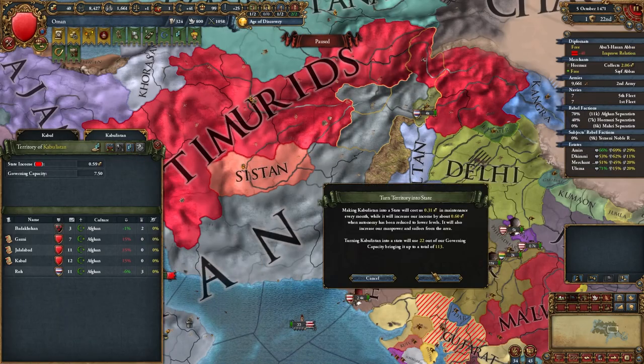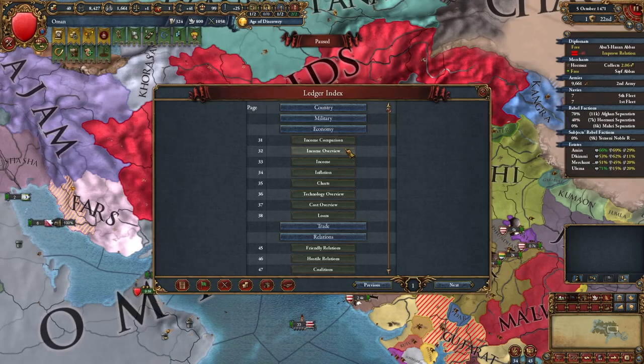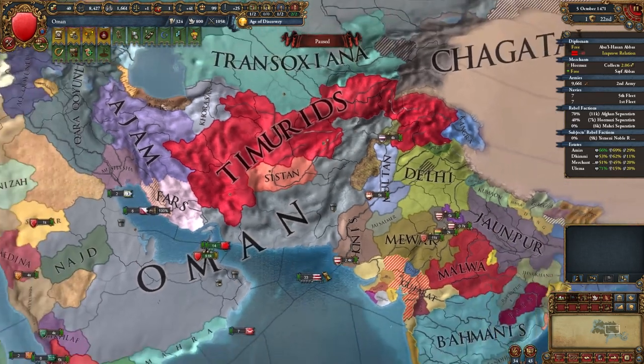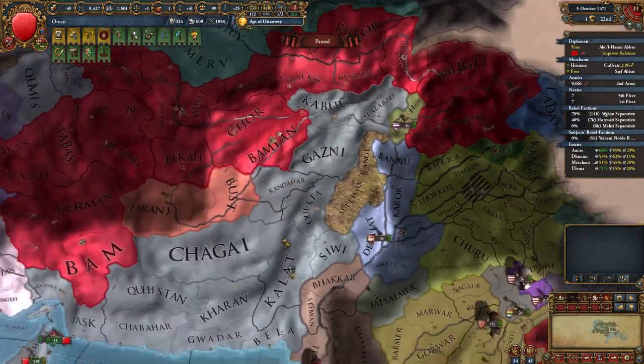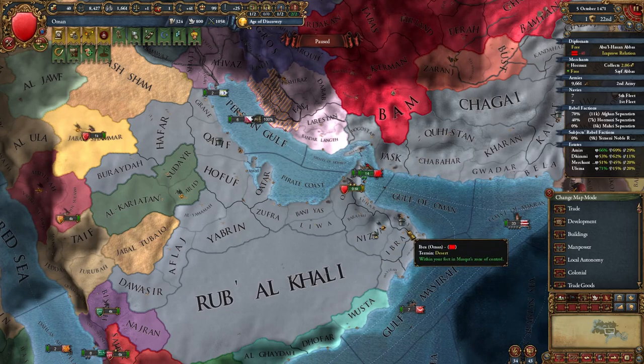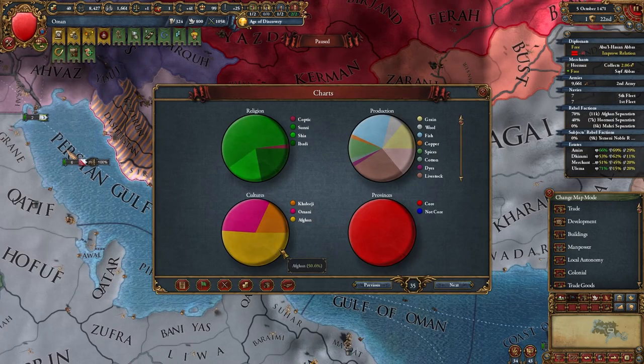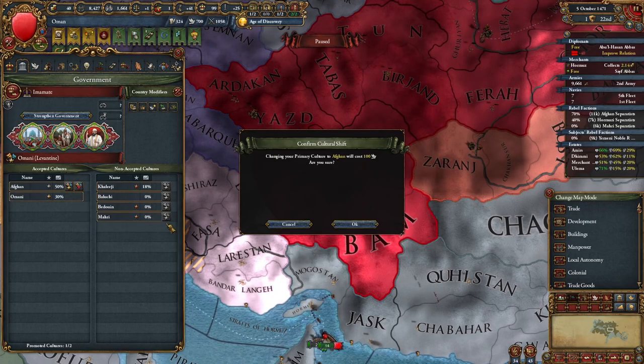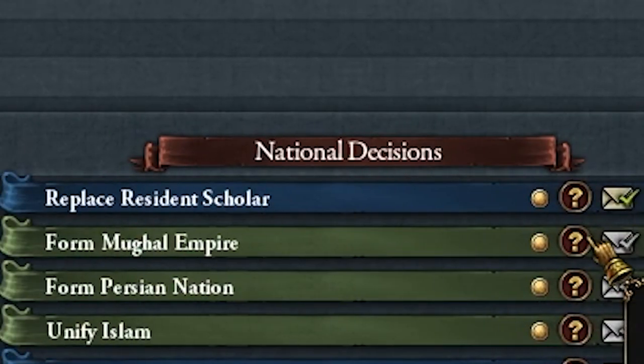After you've cored your newly conquered provinces, you should state them. Open the ledger and find the population charts in economy, then check the percentage of Afghan culture. If it's less than 50%, you need to either develop Afghan provinces or unstate states with other cultures. Once you've increased Afghan culture to 50%, open this tab, promote Afghan culture, and cultural shift. That's it - now you can form the Mongol Empire.